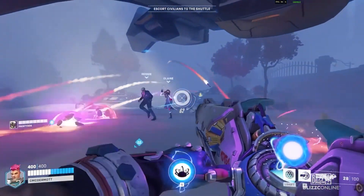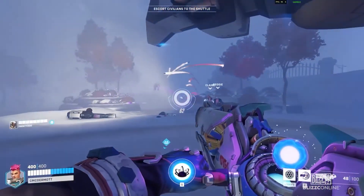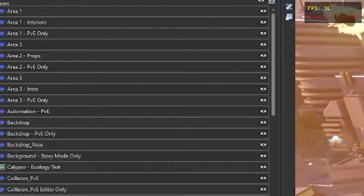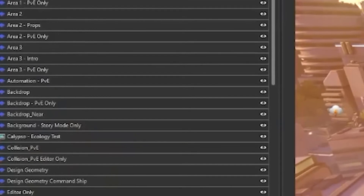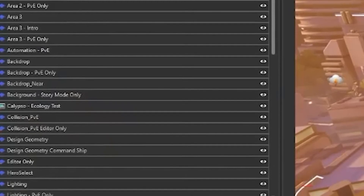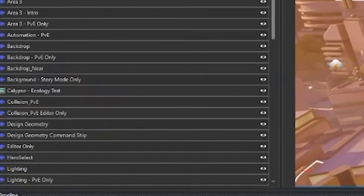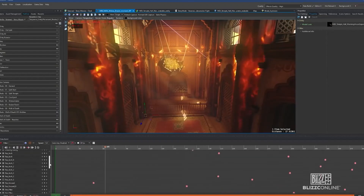Last couple bits here. These two civilians are named — maybe that means they're important to the story, or could just mean they're important to this specific escort mission. And lastly, this list in the dev software notates certain entries as PvE only, meaning that Rio, at the very least, will most likely have a PvP version as well as its story PvE version. This can probably be extended to other PvE maps — I doubt they're just not going to use those big maps for both modes.